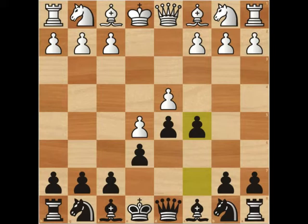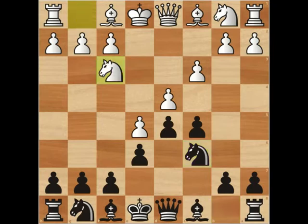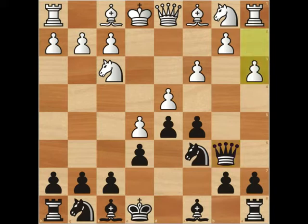Now white needs to defend with c3, and over the next few moves you'll see black continue to attack the d4 square. So we have knight c6, white defends with knight f3, and then we're going to look at the line with queen b6, just piling on pressure onto the d4 square. Now here white typically will play a3 — this is the main line of the Advance Variation.